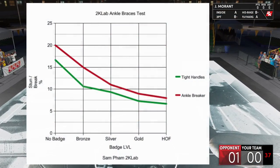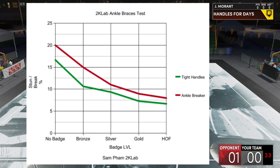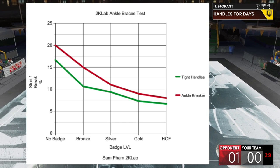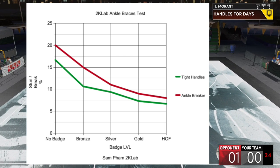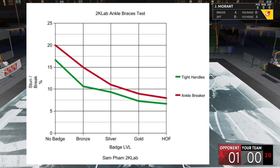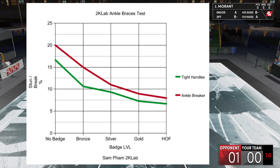Overall, if you look at ankle braces and how it does against both tight handles and ankle breaker, the sweet spot is definitely gold. Silver is very good when it comes to ankle breaker, but for tight handles it isn't. For both, gold is excellent. Hall of Fame is definitely not worth it because it provides such little increase against both aspects but costs way more badge points. So definitely get gold.